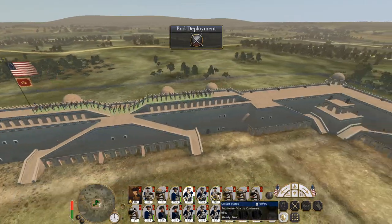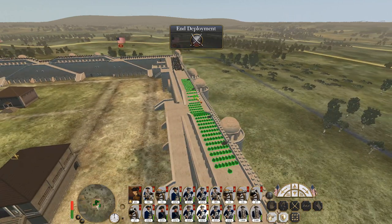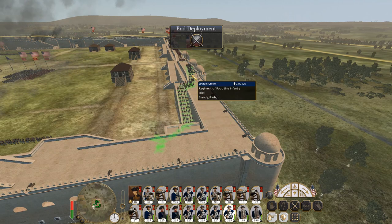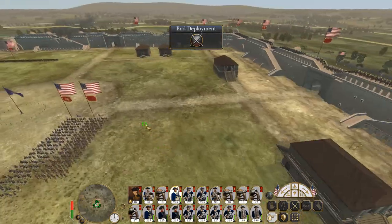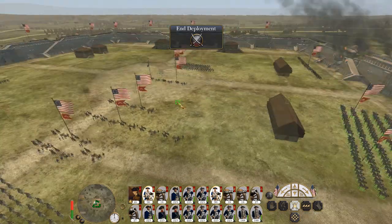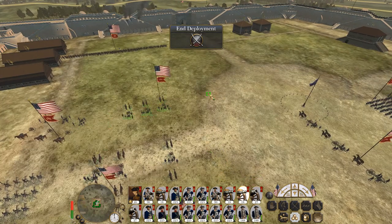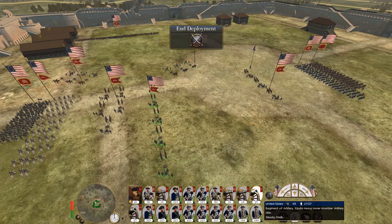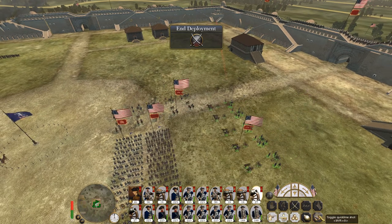Then let's start deploying my line infantry. Obviously all these guys are going to end up having to rotate around a bit depending on where the AI chooses to deploy. That leaves me with two units of cuirassiers, so they're going to sit back here in relative safety. I may as well deploy another foot unit here, because realistically they're definitely going to try to breach that. So let's deploy my howitzers, one facing this direction and one facing this direction, both ready to rock and roll with quick climb.